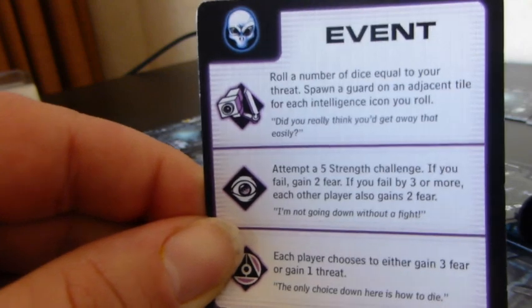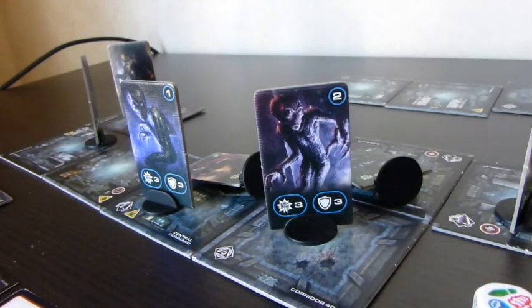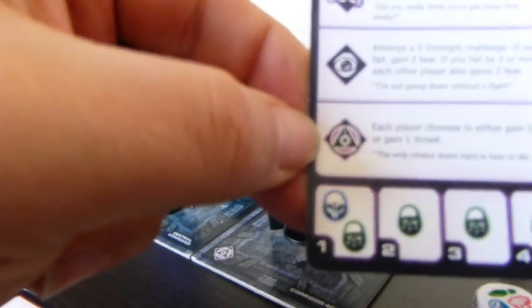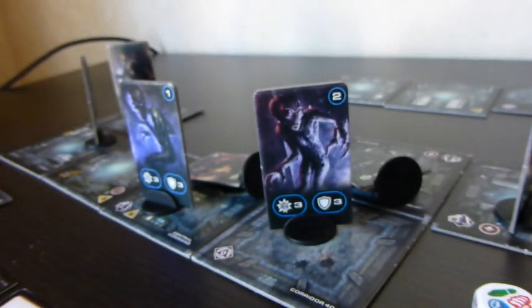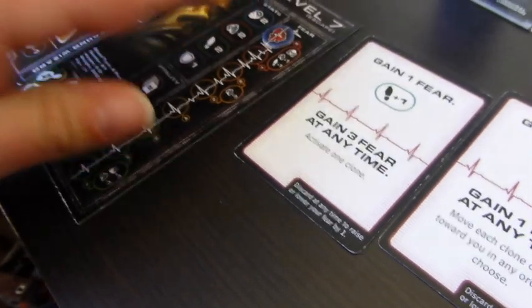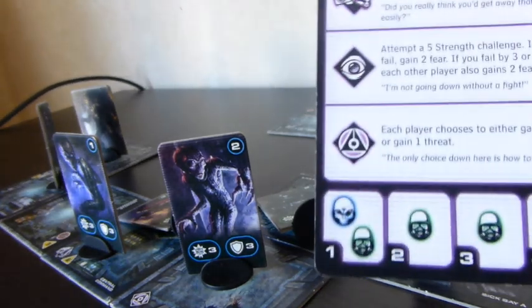A new alien spawns and goes to the nearest vent. The facility event says each player chooses to either gain three fear or gain one threat. I can't gain a threat, so I have to gain three fear — one, two, three — putting me at eight, the top of the fear track. Oh golly. Aliens are going to activate and then guards are going to activate.